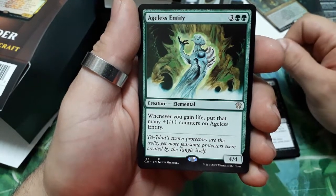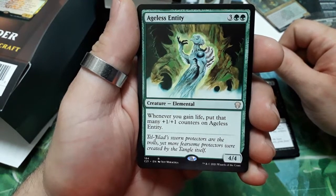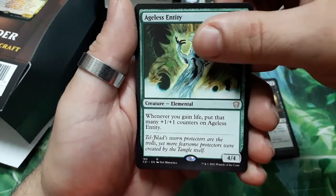Ageless Entity — five drops. Whenever you gain life, put that many +1/+1 counters on Ageless Entity. It is a 4/4.